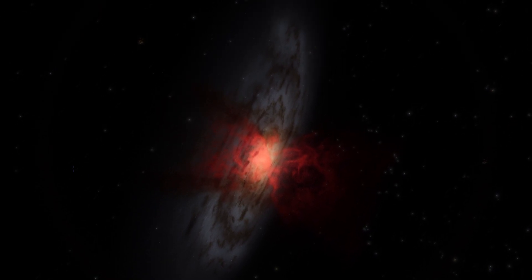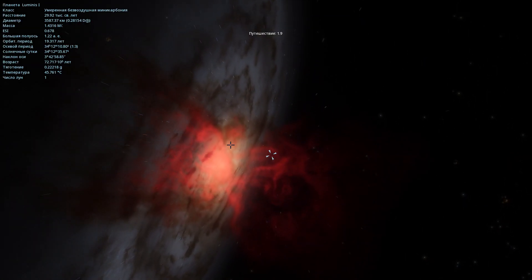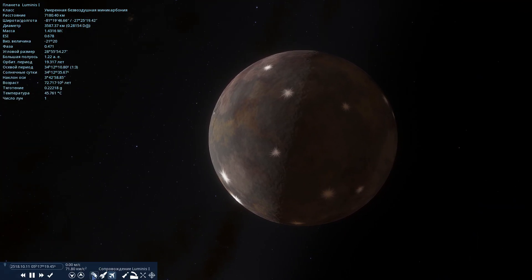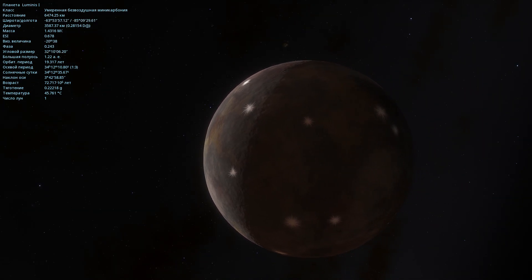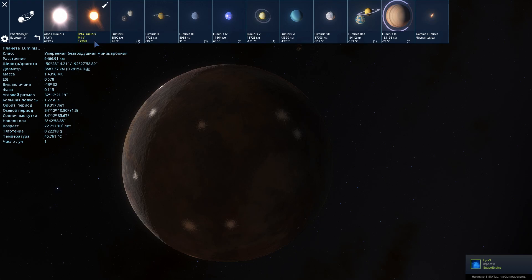Как мы видим, это галактика M82. Давайте прямиком устремимся на ту самую звёздную систему проекта Luminis. Мы видим, это у нас умеренно безвоздушная мини-карбония — планета Luminis-1. Давайте посмотрим, из чего вообще состоит эта звёздная система.